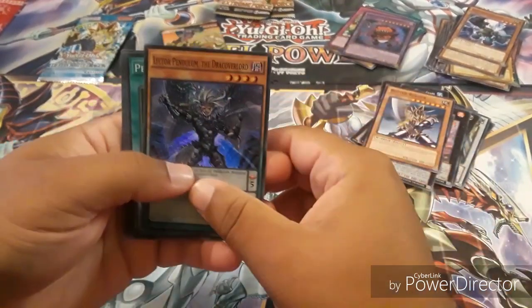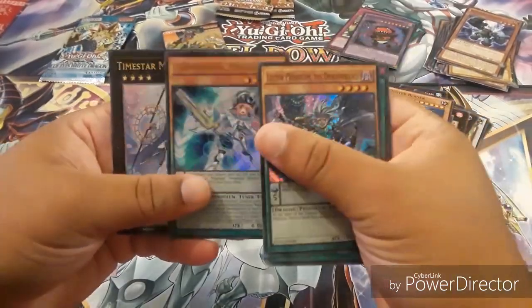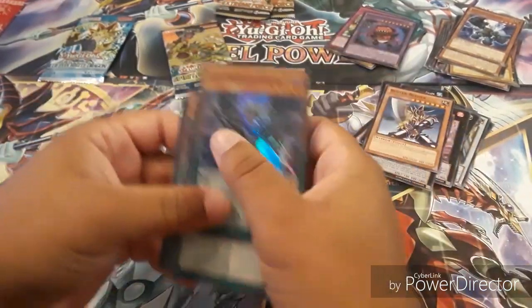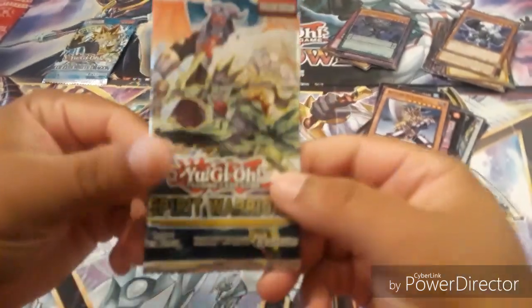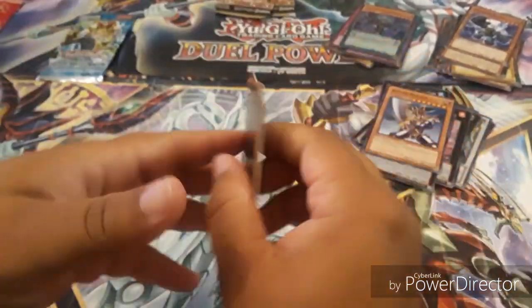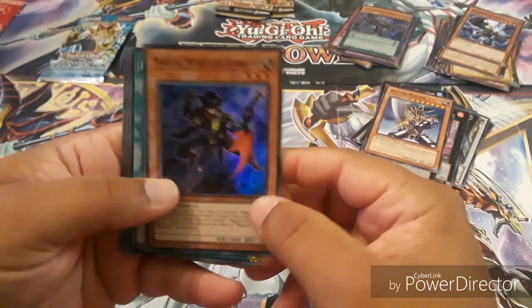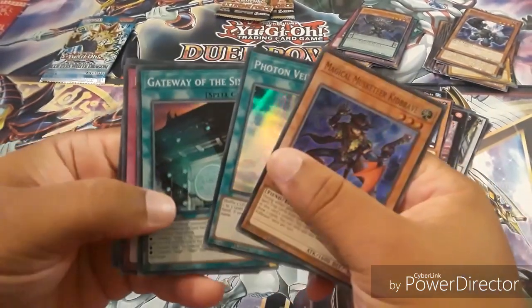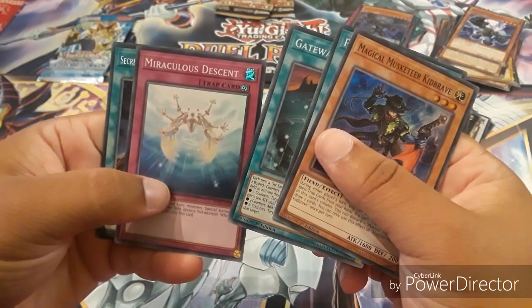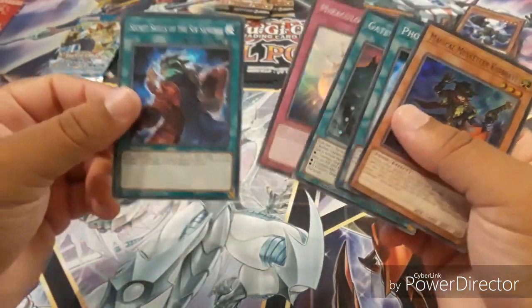Alright, so they are all foil I believe — yep, they are all foiled. Oh nice, we have her again. And Time Pendulum Magician — there we go, not bad at all. Alright, the next pack is going to be Spirit Warriors. There we go, baby! Magical Musketeer Kin, Brave, Photon Veil, Gateway of the Six, a Miraclist Descendant, and Secret Skills of the Six Samurai — and it's a Secret Rare guys, this is nice!